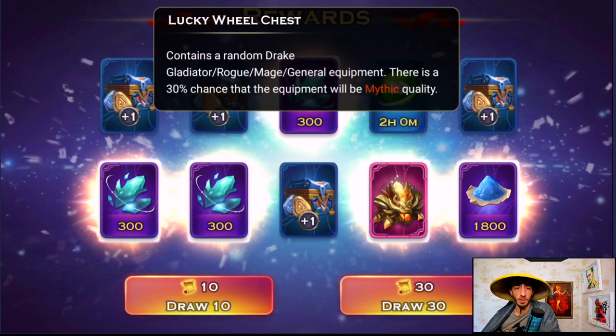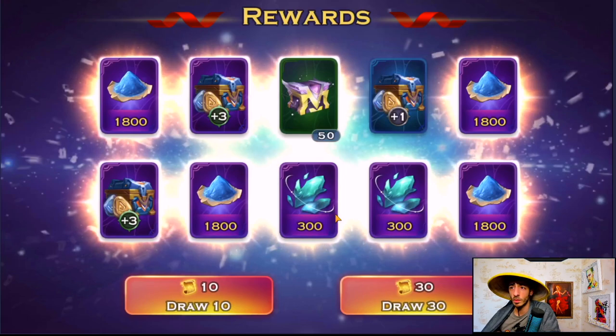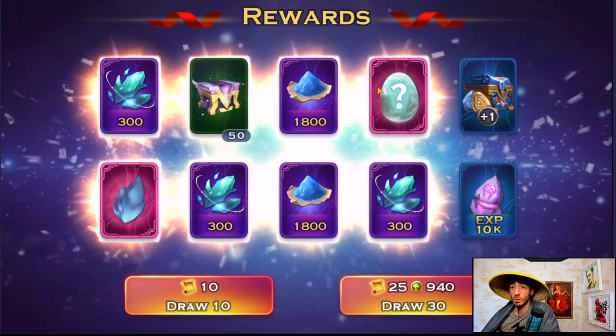Right away we got one — random content. Hopefully I get a general. Let's see all the stuff. That's what I like about the wheel now: everything is good. Nothing you look at and feel bad about. It's all good — thank you Lilith, you are evolving. We got an egg.